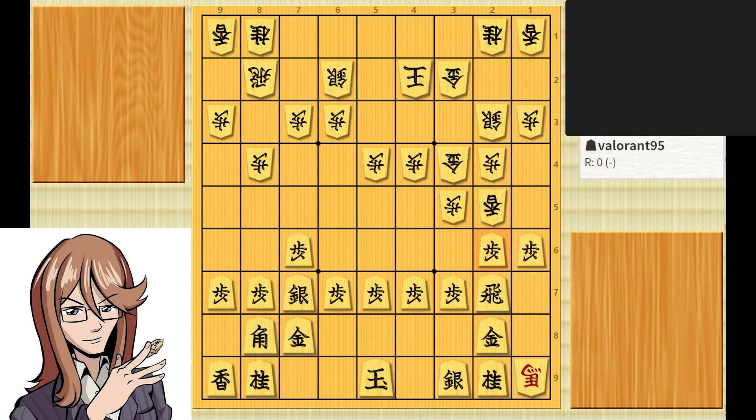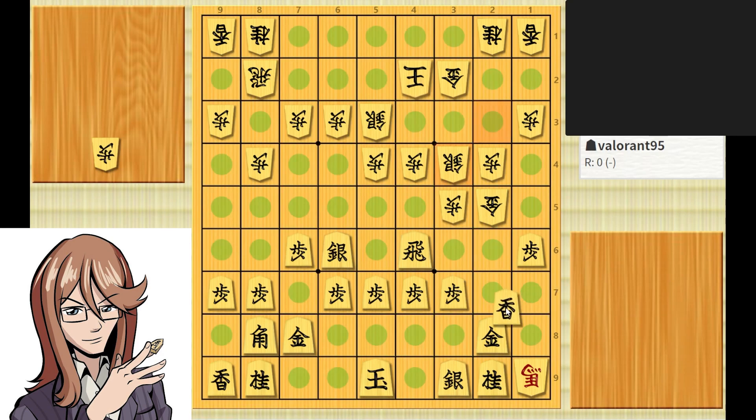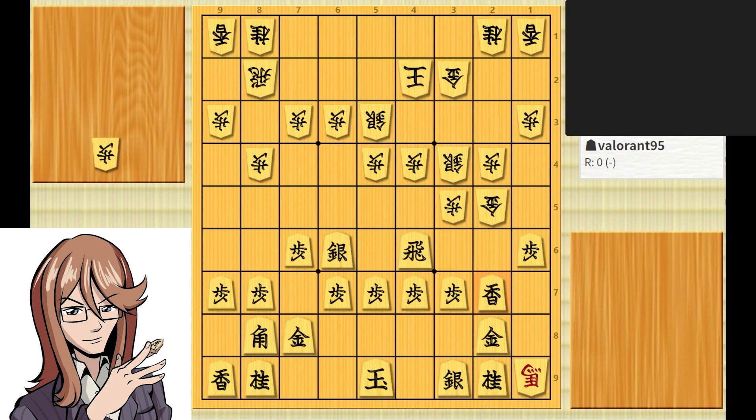We managed to capture our enemy's lance — that's great. We kind of managed to unlock our rook. Around here, just as a general rule: if you want to drop the lance, it's better to drop it from far away. In this case, a familiar tesuji will reappear. The gold could have taken the lance, and the lance once more could have forked those two pieces. Quite a painful move indeed.